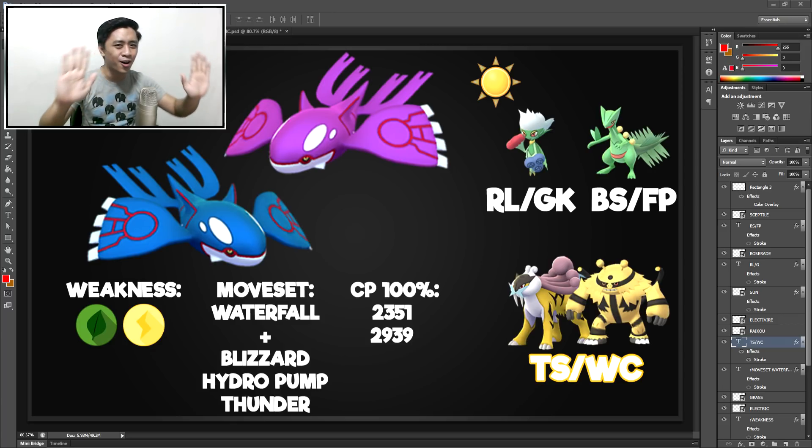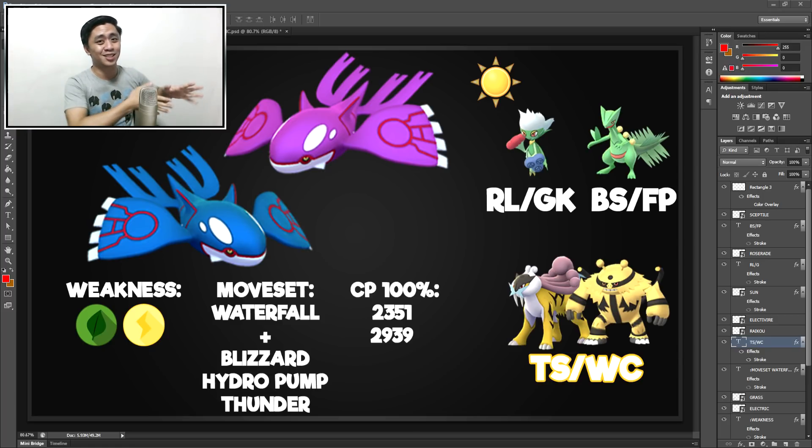Now for all the other conditions - it's not sunny, it's a Blizzard type, or you're just feeling really lazy and you don't want to think about it - you want to go with the Electric types. The Electric types will just do it. Raikou, who is the thicker choice. Electivire, which has a little bit more damage but is not as thick, with Thundershock and Wild Charge. It'll just do it.